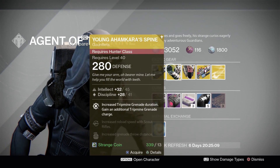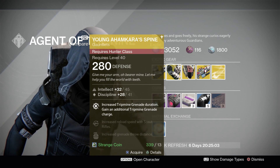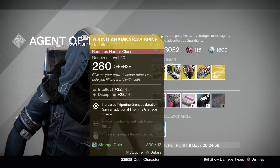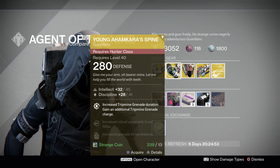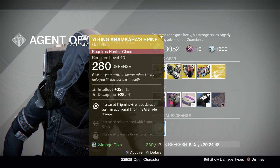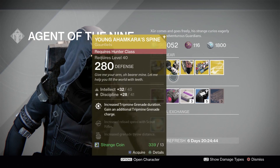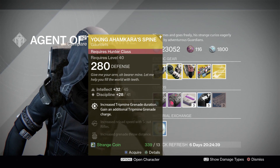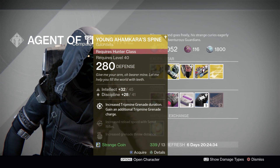Moving on to Young Ahamkara's Spine. This is the exotic gauntlets for the hunter. We have intellect and discipline here, and the main perk: increased trip mine grenade duration and you gain an additional trip mine grenade charge. So this is great for gunslingers, PVE or PVP. If you rock a gunslinger on your hunter, just go ahead and pick these up. These are totally worth it no matter what activity you're doing. Your grenade normally lasts 10 seconds, and with these gauntlets on it'll last 30 seconds wherever you place your trip mine.